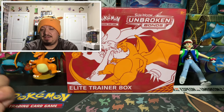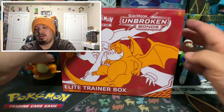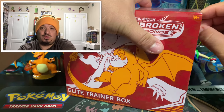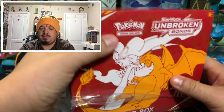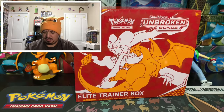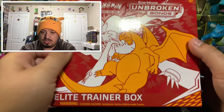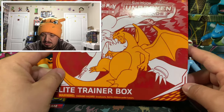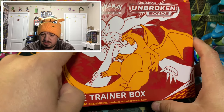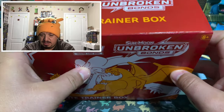Here we go, we have the brand new Unbroken Bonds Elite Trainer Box. This box is red, looks like it's on fire. We have Charizard and Reshiram on the front. Check this out — you can barely see it, but put it to the light and you can see this fire in the background. That looks amazing.